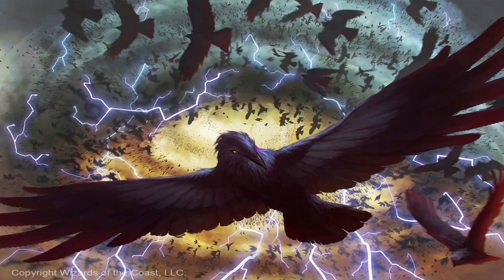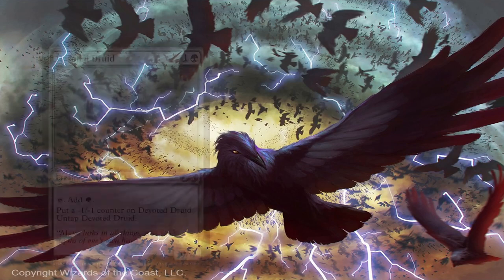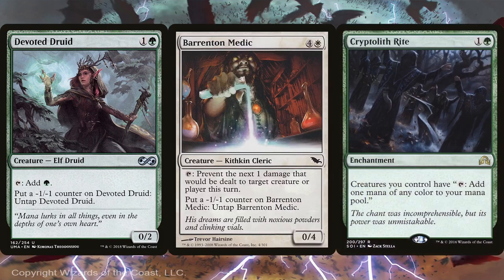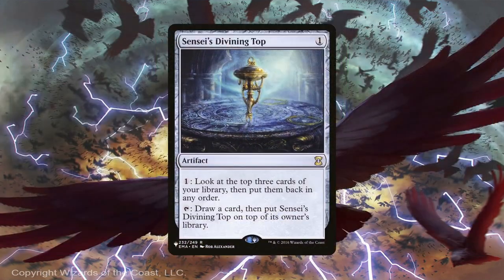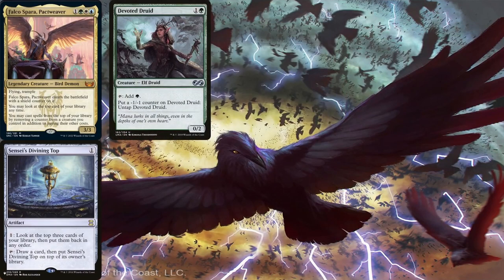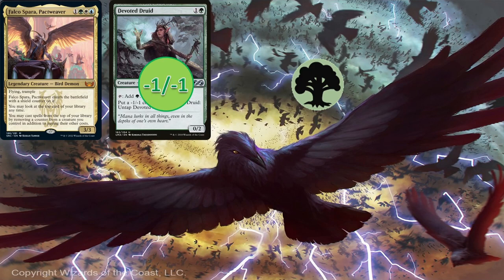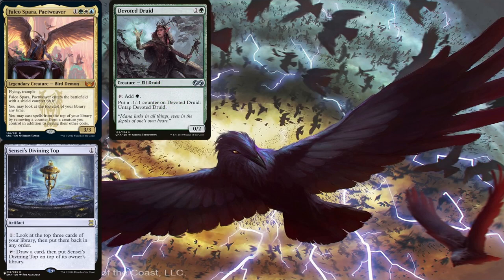While these cards are great, they're not that viable for storming off and going infinite — they help move the deck along, but we want to eventually combo off for the win. Let's start with the creatures that can go infinite most easily with Falco: Devoted Druid and Barrington Medic. Both can untap on their own by putting a -1/-1 counter on them. With something like Cryptolith Rite, the Medic can tap for mana too. The most important piece of this combo is Sensei's Divining Top. Say we have Falco, Devoted Druid, and Sensei's Divining Top in play: we activate the Top to draw a card, topdeck it, tap the Druid for green, put a -1/-1 counter on it to untap it, then remove that counter and use the mana to cast the Top from the top of our library — and we're back to where we started.